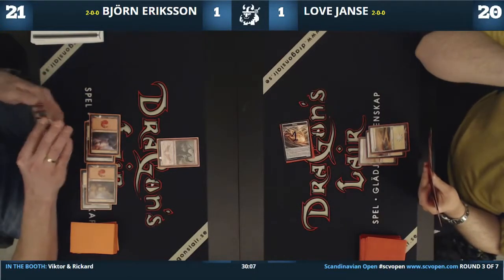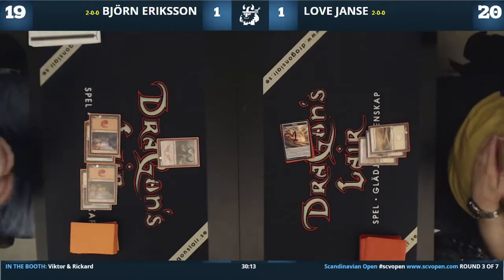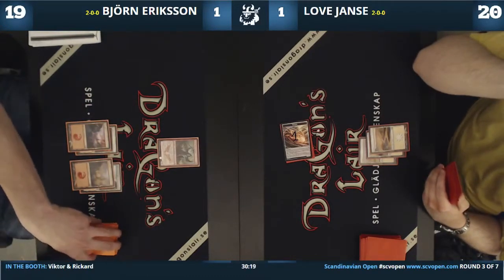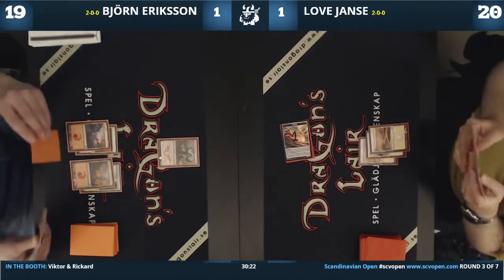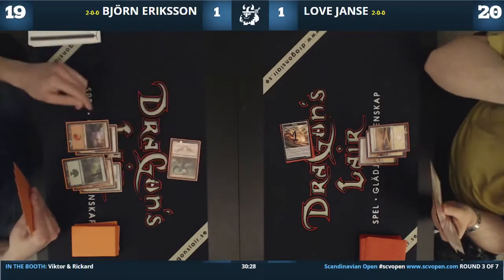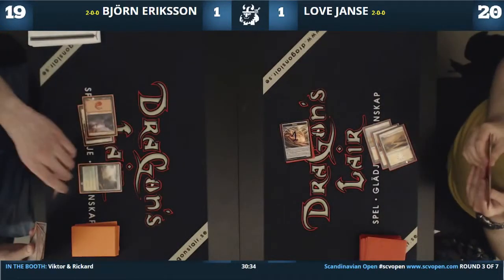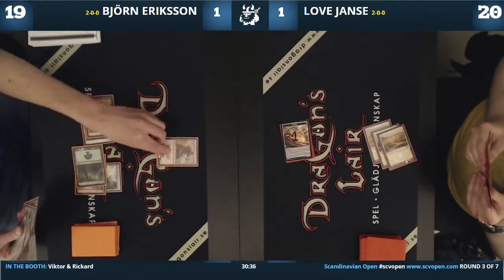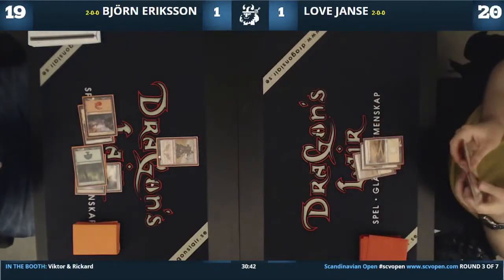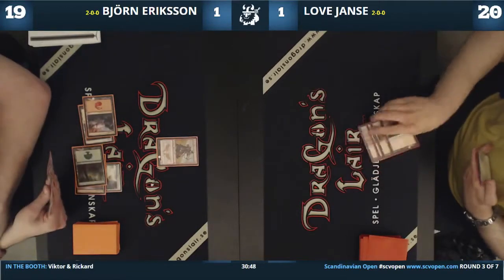A Morph guy heading into the red zone — I have no idea what morph this is, but it might blow something out. Björn is keeping 3 mana up again. He doesn't have much to play because he's now stuck on 3 lands. But he has Dagathar in hand, which costs 4. There was the Sandblast indeed, and the Mardu Heartpiercer took down the Morph — it was a blue card.